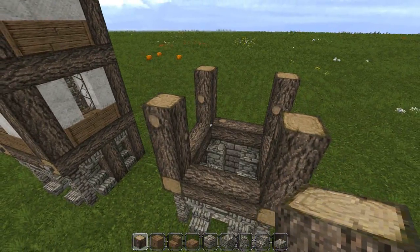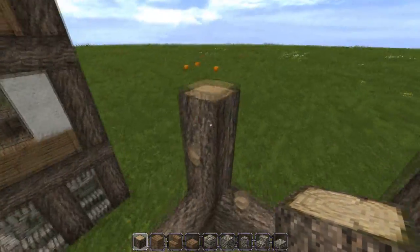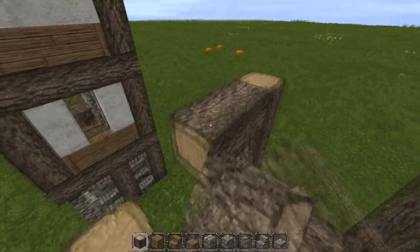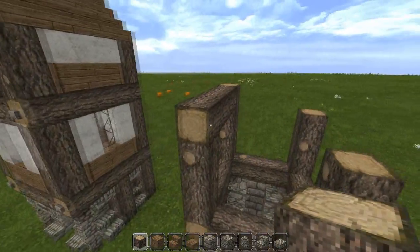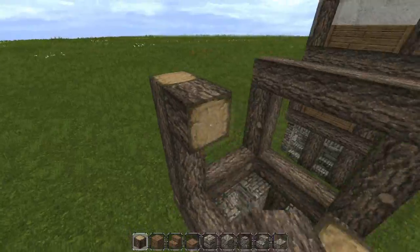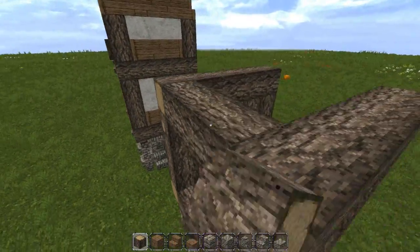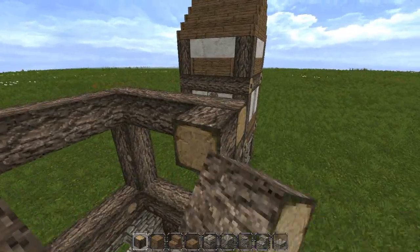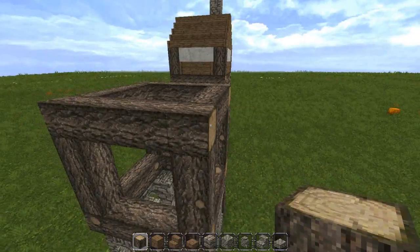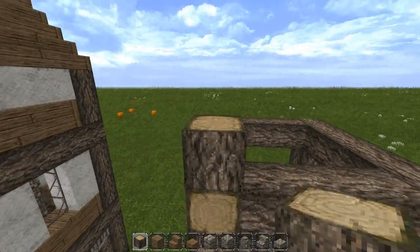Now we're going to be adding the second story — or third story if you're counting the base as the first. We're just going to do the same thing we did on the layer below, with the bottoms facing out. Rinse and repeat, and then we're changing it up — we're going to go two high instead of three.